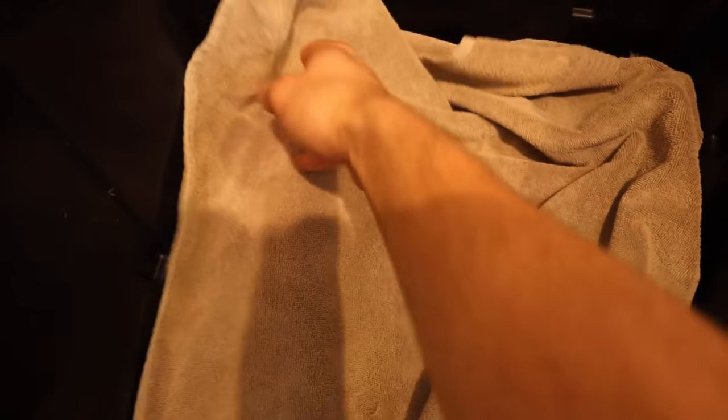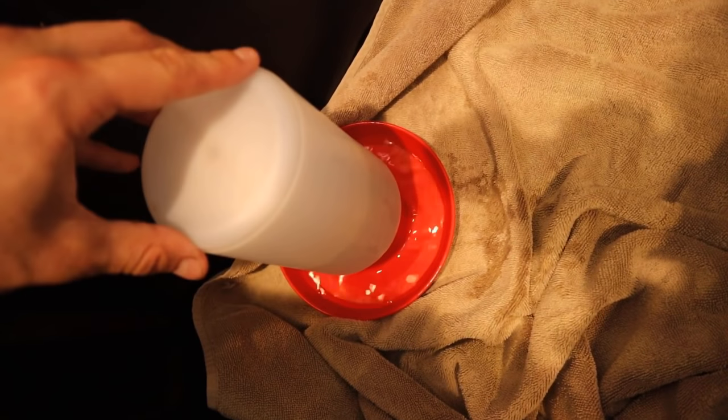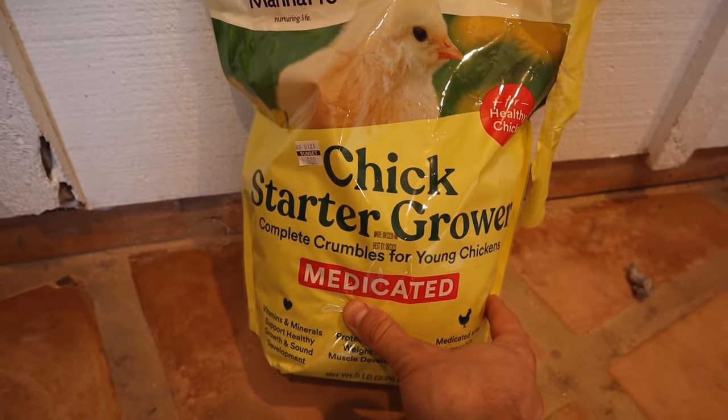Since he's a tiny little emu he's going to be staying in this big black bin. We're going to put a towel in here - it gives him traction against the slippery plastic and absorbs any poop and pee. Every single morning this is going to be cleaned out with fresh food, fresh water, and a fresh towel. We also have a water dish that he can't really tip over, so he'll have access to fresh clean water.